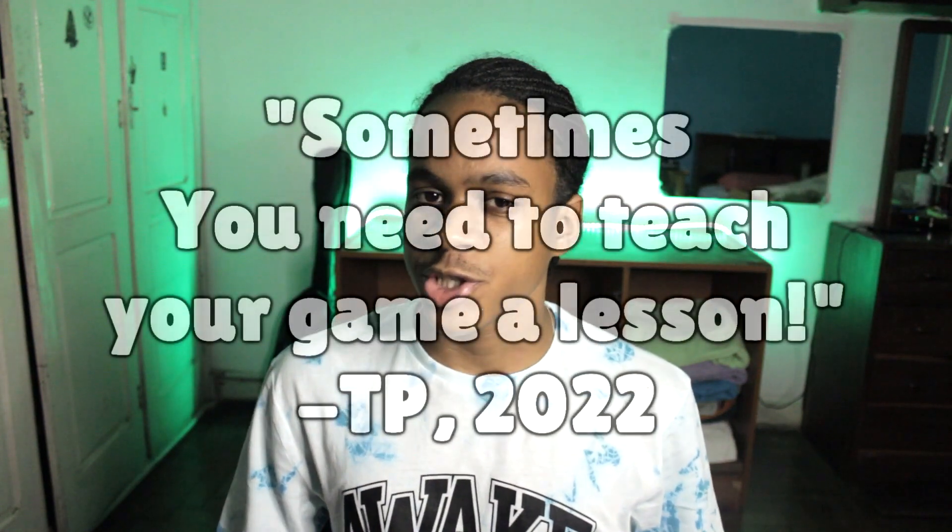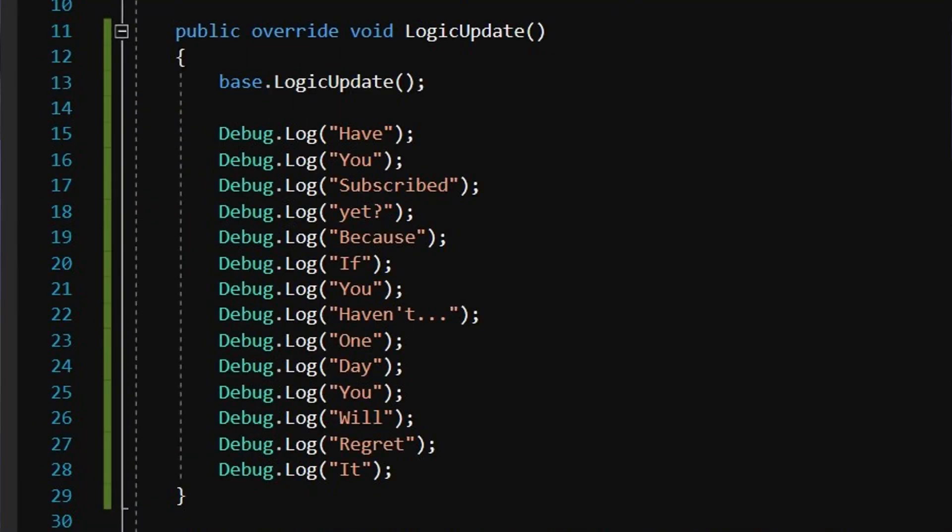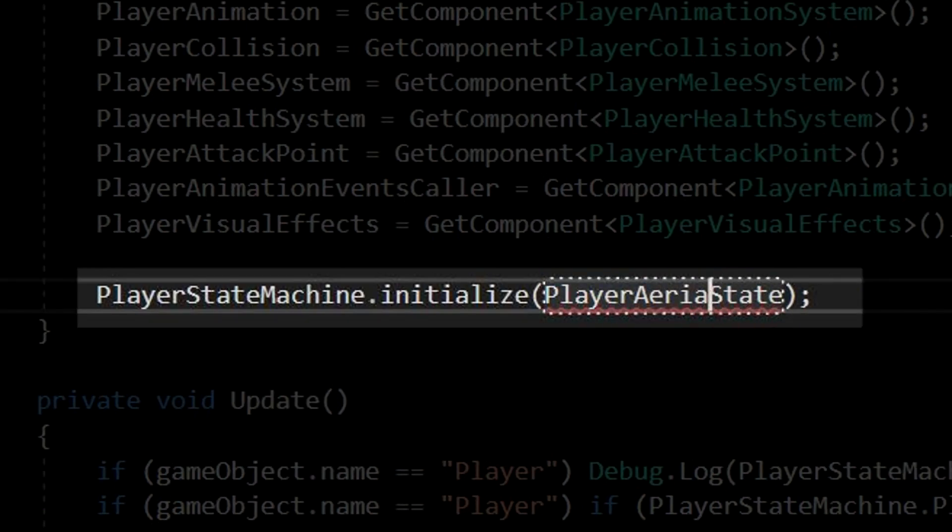Sometimes you need to teach your game a lesson. Another thing I implemented is a crawl, which is when you move while crouching. Sorry, our budget is low so we don't have any animations at this moment. I also realized my code was getting messy, so I decided to do a little cleanup.